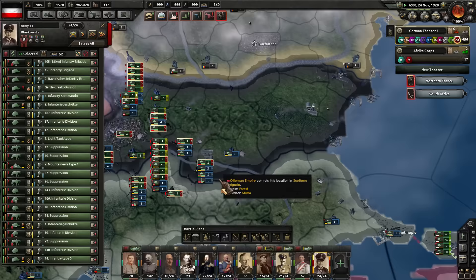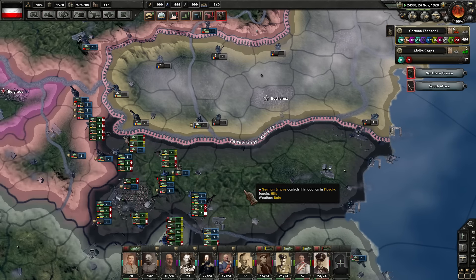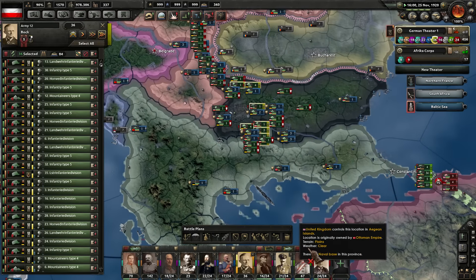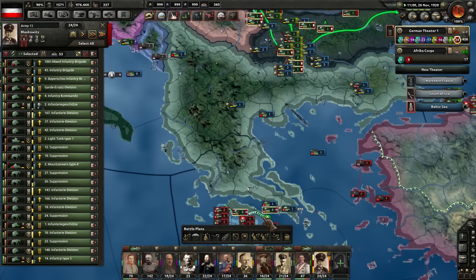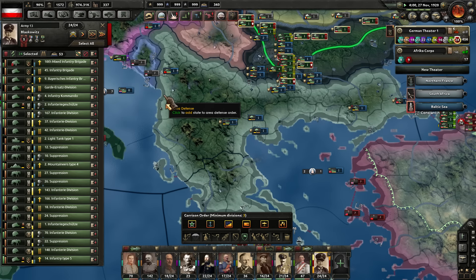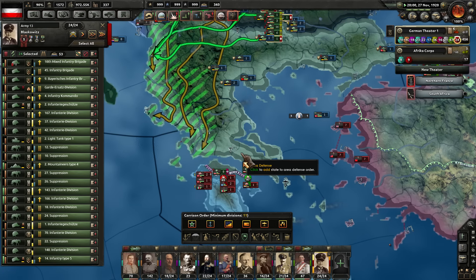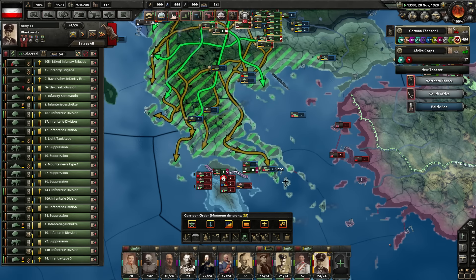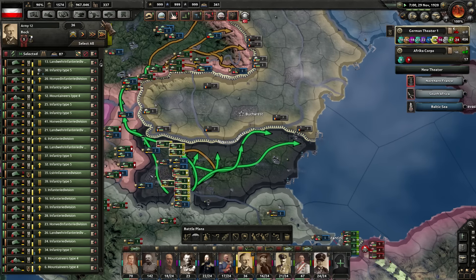That means Red Group here with 24 divisions — I'm actually going to stack you guys up on the front line of Romania. Yellow Group here with 36 divisions — actually, let's switch that order. These 24 divisions, you guys are going to garrison duty here along the coast of the Balkans. Something like this — Albania and down here in these portions. That should guard the coastline there for us a little bit better. Yellow Group is actually what I wanted to use for the invasion of Romania here eventually.